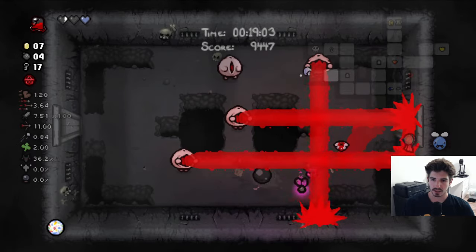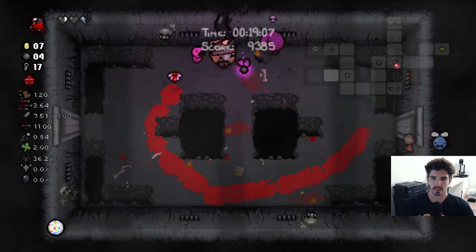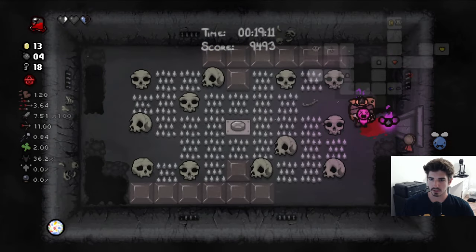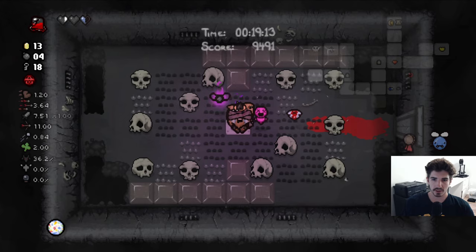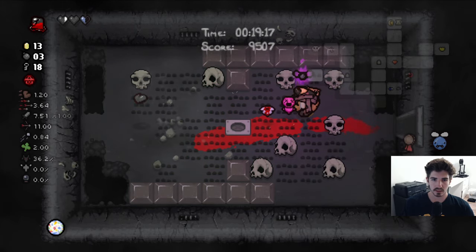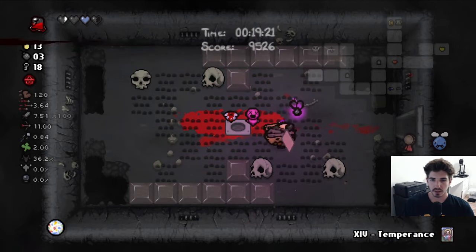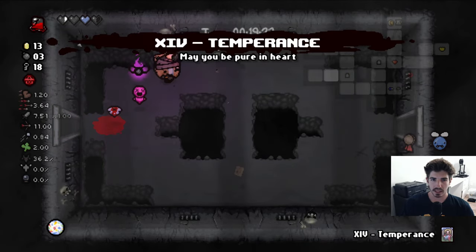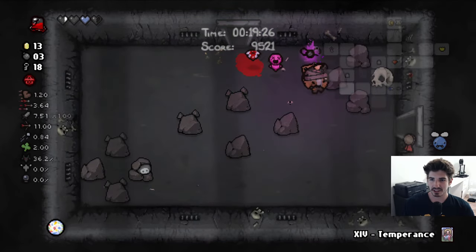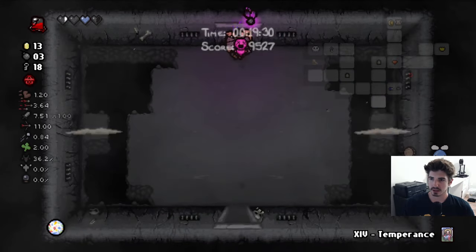Disappointing that we haven't found a good active item yet. Two not great hits — the first one was a little tough to dodge, the second one we should have dodged. Let's break open some of these. Blood donation machine — we already have a portable one; why would I need a non-portable one? Though that one can give you better stuff, admittedly.